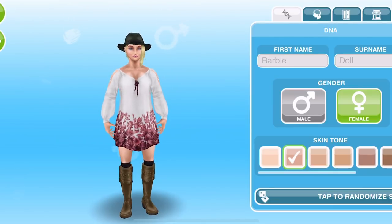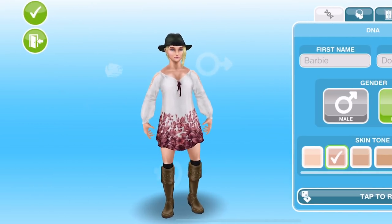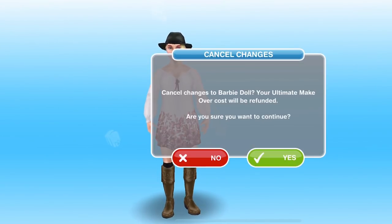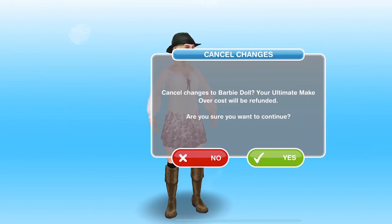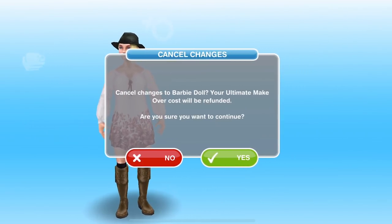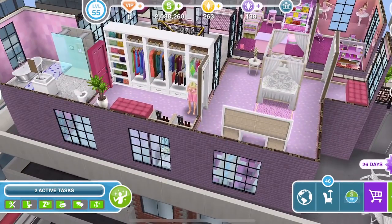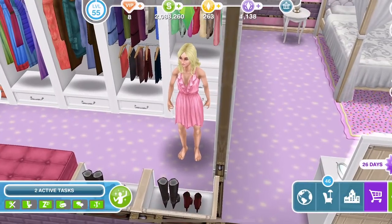I am not going to change anything here because it's 12 LP and I don't want to spend 12 LPs on changing this sim — I'm quite happy with how they are. So I'm going to come out of it. It says 'Cancel changes — the Ultimate Makeover cost will be refunded. Do you want to continue?' Yes, I do. But like I say, if you were doing it you would obviously click the tick, and that is how you do the Ultimate Makeover.